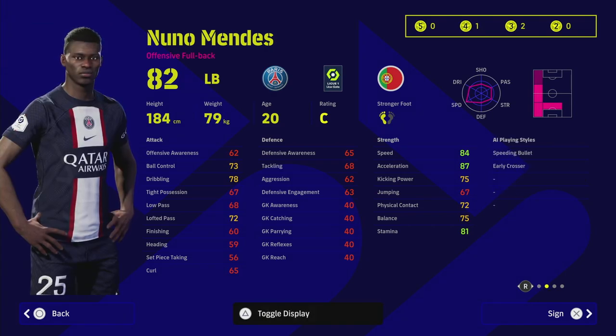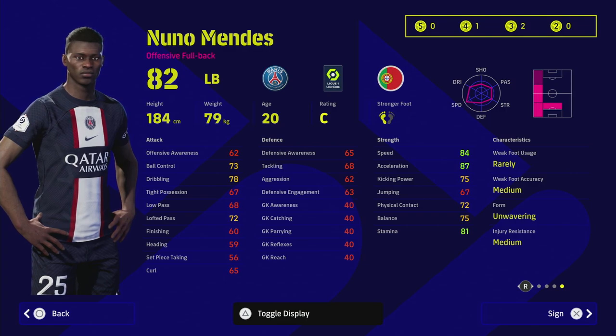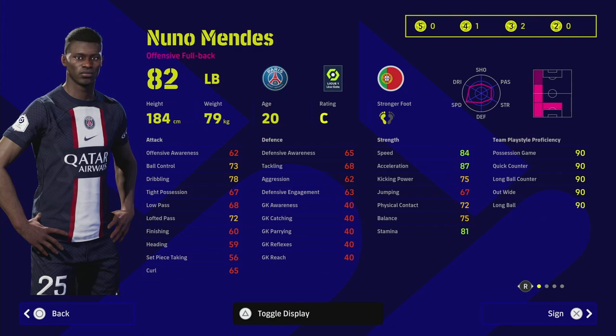Being an offensive fullback means he's always going to be very attacking, so be aware of that. He's kind of like Carlos — he also has Speeding Bullet and Early Crosser as his play styles. He has that beautiful tripod of player skills you want from a wing back or left back: Low Lofted Pass for switches across or up the wing, Pinpoint Crossing for crosses into your target man, and Interception to cover defensive frailties. On top of that you've got Long Range Shooting, Slide Tackle, Acrobatic Clearance, Chop Turn — brilliant. He also has Unwavering Form, which is insane for this card, and all his team play style abilities sit at 90, so he fits into any squad.